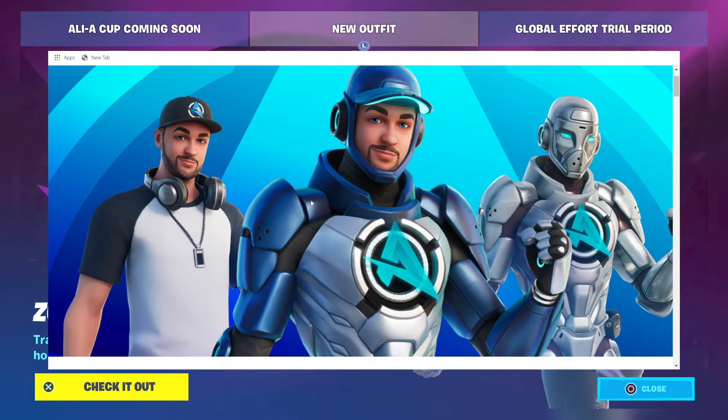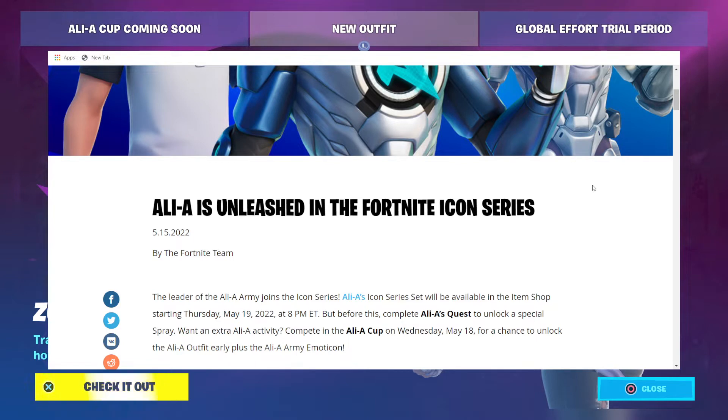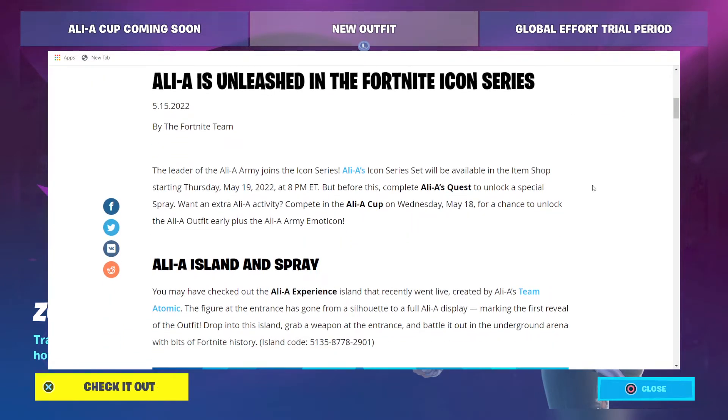Let's read this first one. Ali-A is unleashed in the Fortnite Icon Series. The leader of the Ali-A army joins the Icon Series. Ali-A's Icon Series set will be available in the item shop starting Thursday, May 19th, 2022 at 8pm Eastern. But before this, complete Ali-A's quest to unlock a special spray. Want an extra Ali-A activity? Complete in the Ali-A Cup on Wednesday, May 18th for a chance to unlock the Ali-A outfit early, plus the Ali-A Army Emoticon.